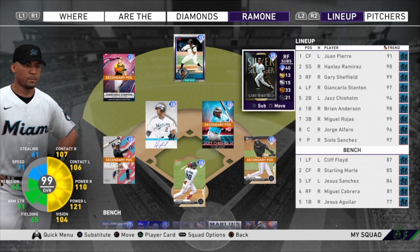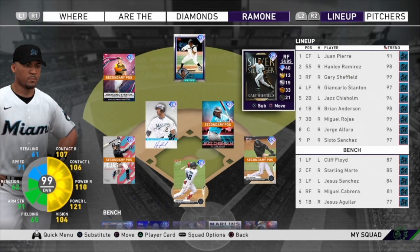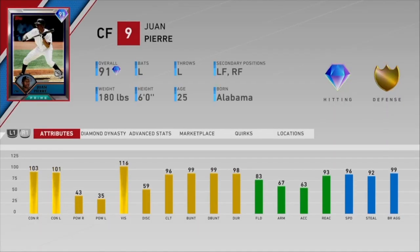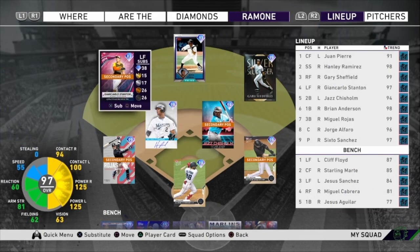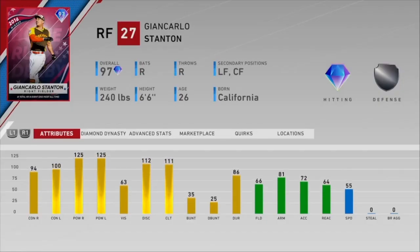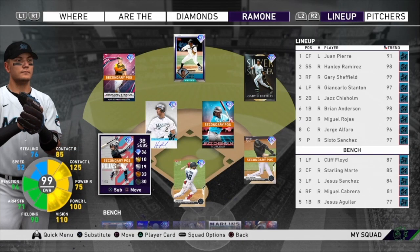So this is the Marlins team build. In right field, Gary Sheffield — I haven't used this card in a long time but I did enjoy using him; his swing was a little funky but he has a lot of power. In center field, Juan Pierre — definitely low power but he can make up for it with good contact and speed; he might create a little havoc at the top of the lineup. In right field we have Giancarlo Stanton — an absolute power beast.